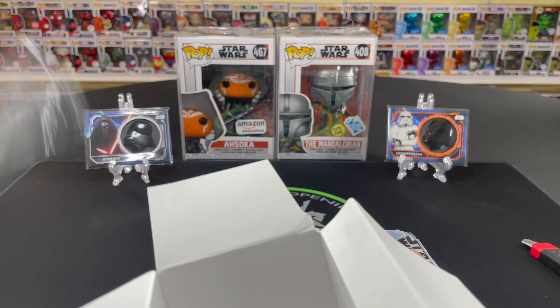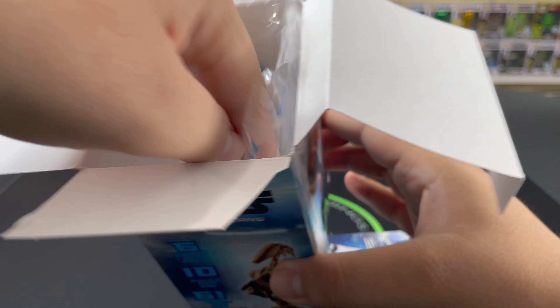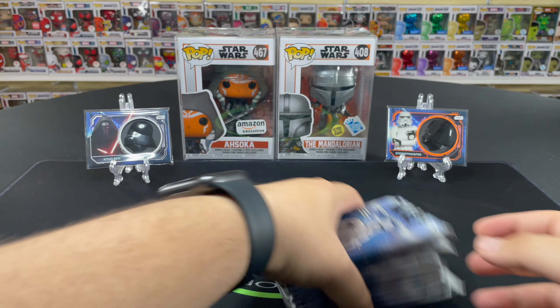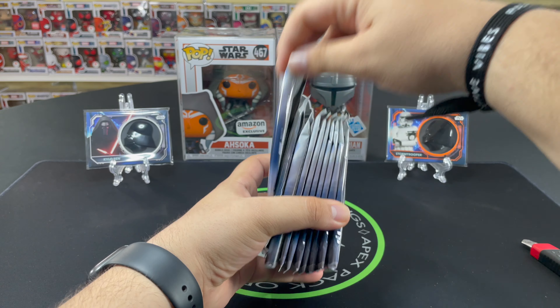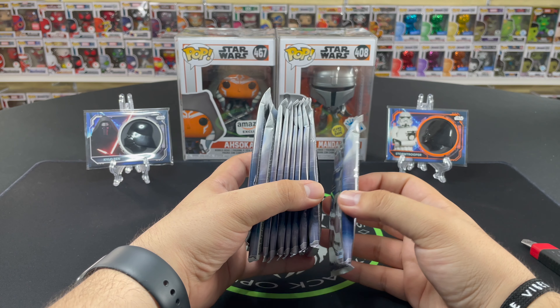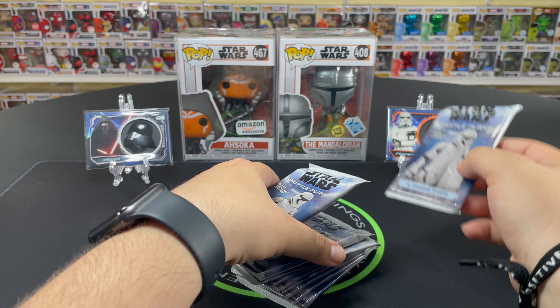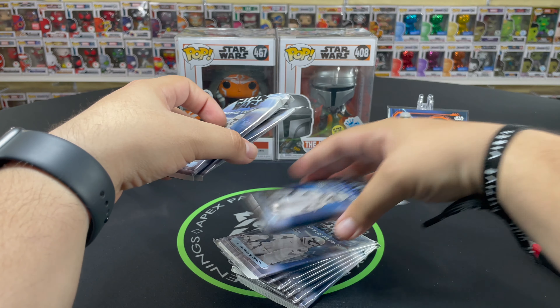There are 24 parallels and 24 inserts in this box. The breakdown: greens are numbered out of 99, orange out of 50, purple out of 25, black out of five, and red are one-of-ones. You're hoping to get the one-of-one, but anything numbered is a win.